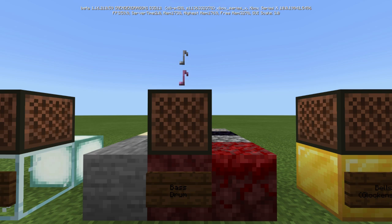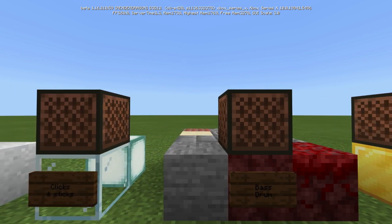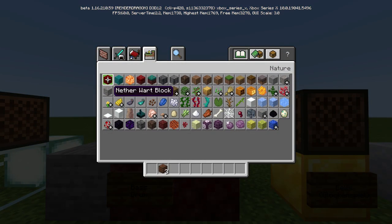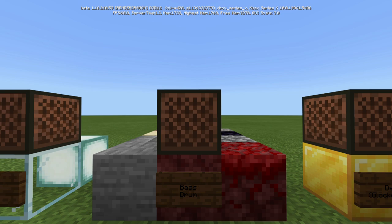The bass drum is produced by a lot of blocks: any of the stone blocks, including bricks and all the brick variants, sandstone variants, any of the coral, netherrack, the nilium, obsidian, and also any of the ore blocks — all play the bass drum.